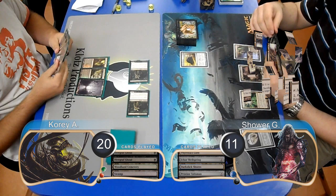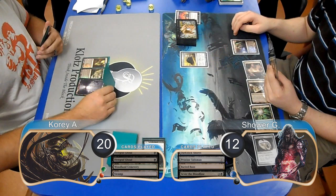At the end of the turn, Shower used his Talisman to go back to 11. Shower laid down a Buried Ruin and used Sever the Bloodline to exile both of Corey's Diagraph Ghouls, then Corey went to 18 on his turn to play a Birthing Pod.